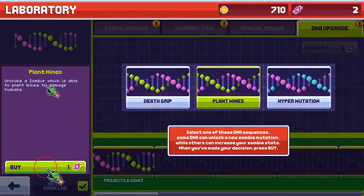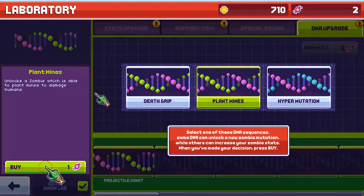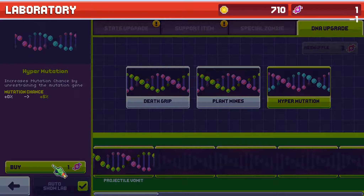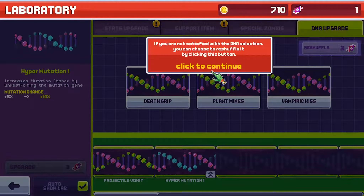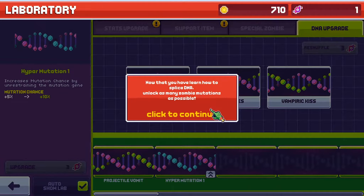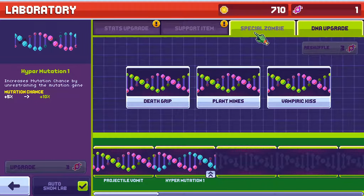I'm going to splurge and spend out on lifespan — we've still got a thousand bucks left. Now you can get sport items as well like grenades. We'll give you 200 coins to get you started, so it wants me to buy a grenade — we unlock it first of all. You can equip an item by clicking equip or dragging it to the slot. Grenades can blow up walls and objects — I didn't know it blew up walls. You can buy as many items as you want but you can only carry five.